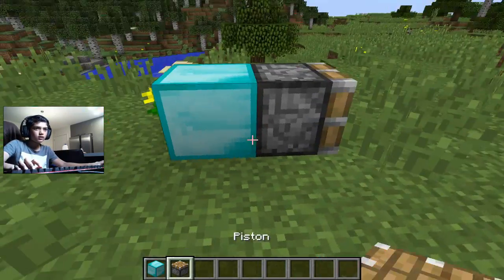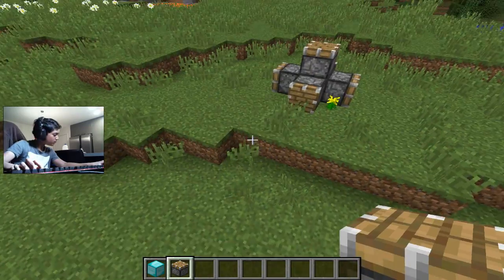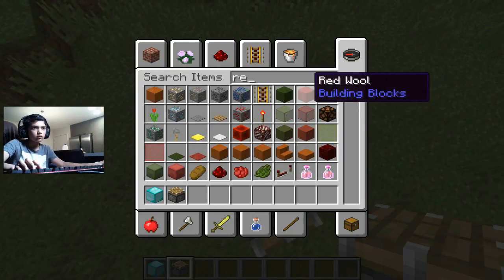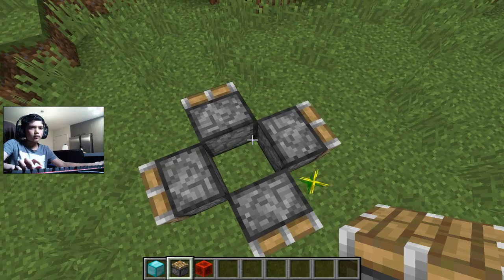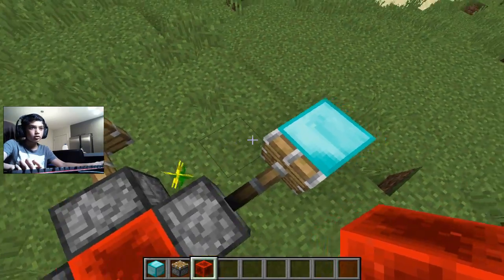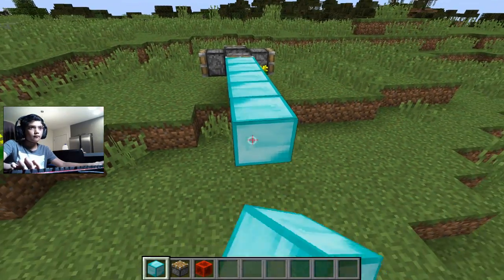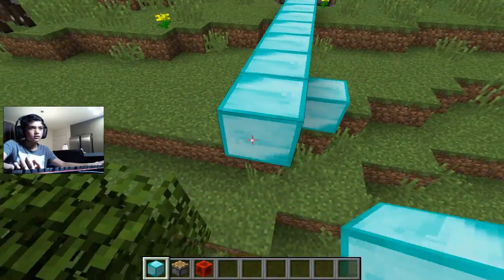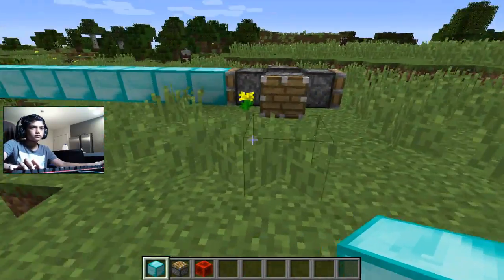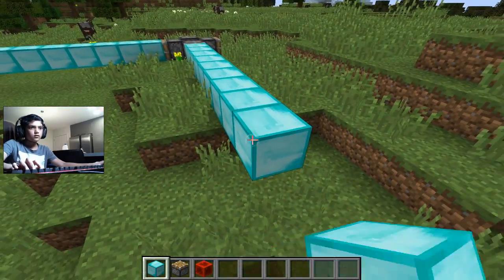So let's find a nice flat area. This is supposed to be one block of diamond here, here, here, and here. I need to add some blocks. So if we watch this — if we add just one, this redstone block pushes it, or just brings it back. Let's go for twelve blocks: one, two, three, four, five, six, seven, eight, nine, ten, eleven, twelve.